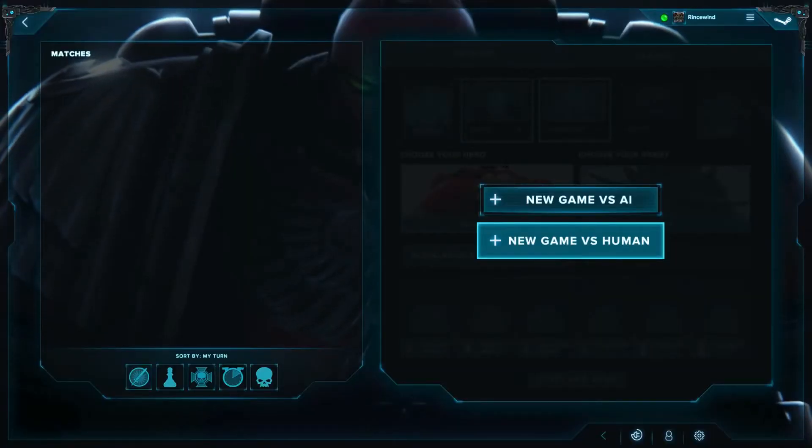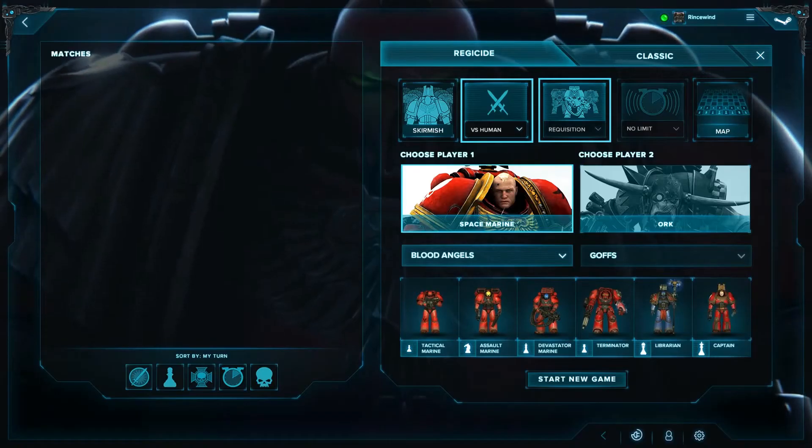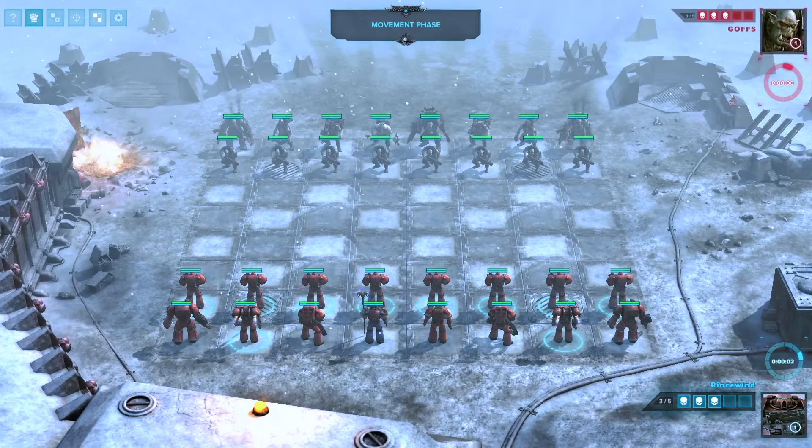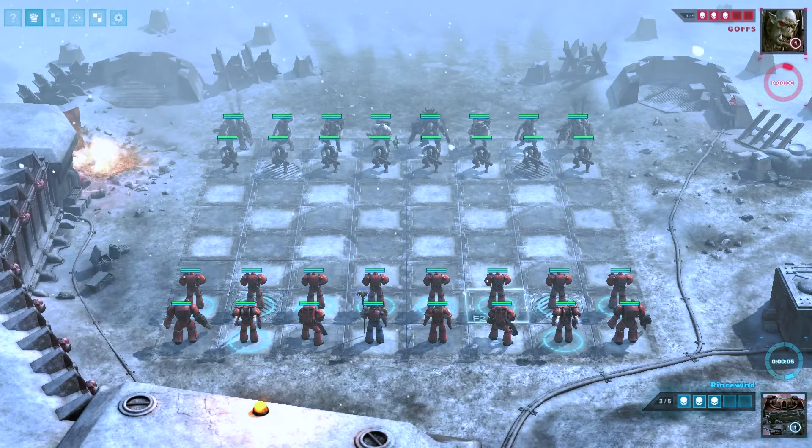First up is Hot Seat Mode. Hot Seat is a two-player local multiplayer option — you and a mate on the same computer can take turns playing through the game. This is an update to the UI; you won't see enemy turn when the phase shifts, for example. Just your regular phase indicators for the active player, and you can access both players' ability sets from the single player interface.